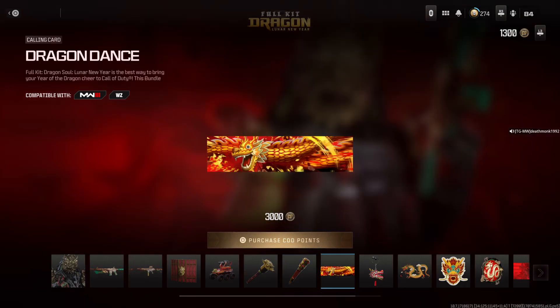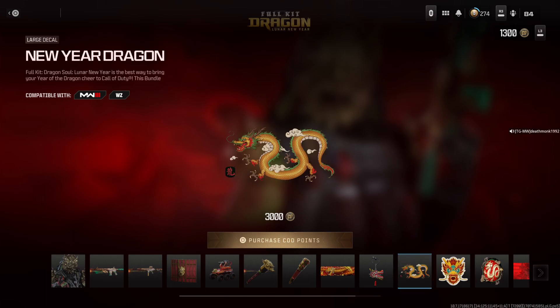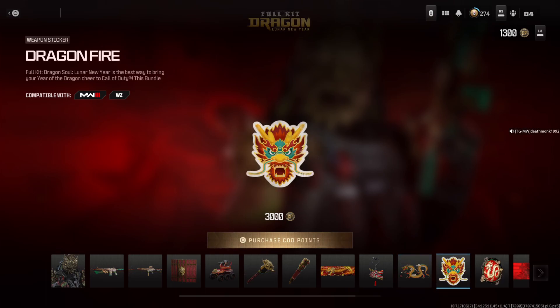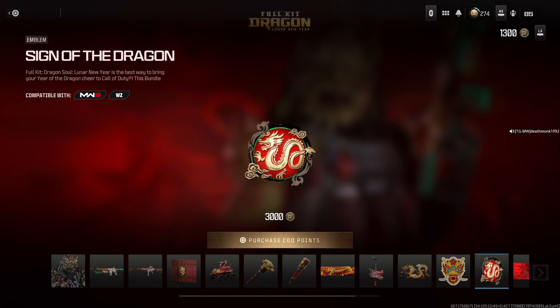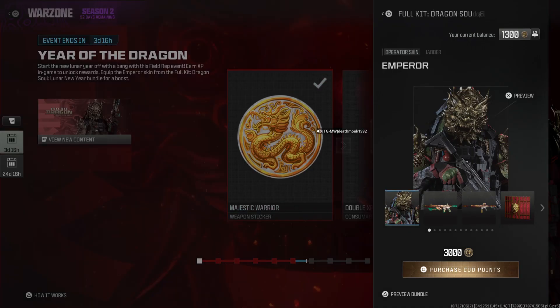There's also the Dragon Dance Calling card, the Dragon weapon charm, New Year Dragon large decal, Dragonfire weapon sticker, the Sign of the Dragon emblem, and finally the Courage of the Dragon loading screen. That's all for 3,000 COD points.